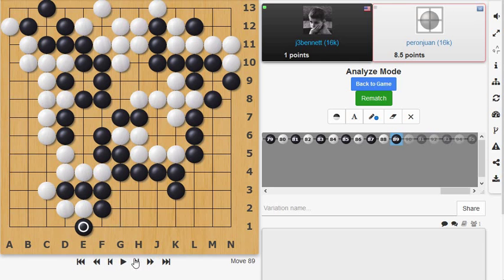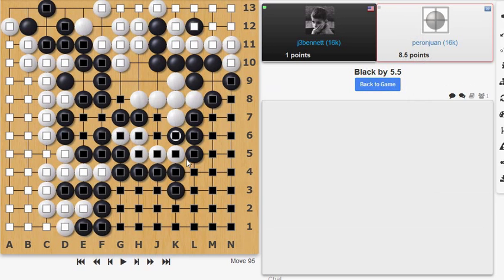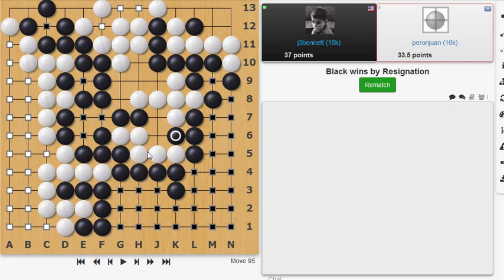I blocked to avoid losing more territory, then returned and recaptured that stone in a ko situation. I played over here — going back to the endgame idea. Eventually I returned to this area and cut in here, expecting him to block and continue. But he resigned at this point. Why did white resign? The point is that this group of five stones cannot be saved. I'm up by five and a half points, and with those stones, that's the winning margin.